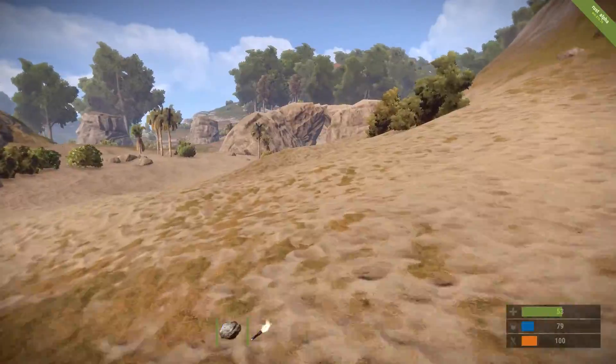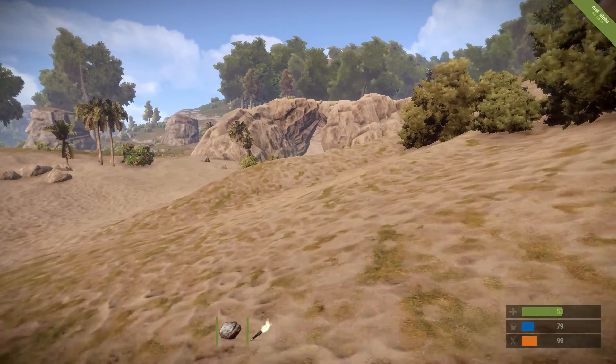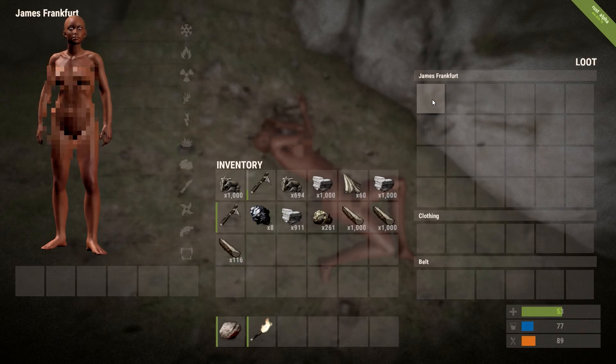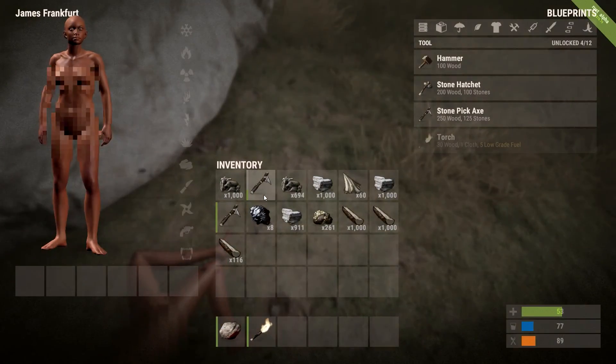Oh shit, hopefully I can find my body because I had a lot of stone on me. I found my body - let's take this stuff back so I don't die again. That inventory is so long, what the hell.